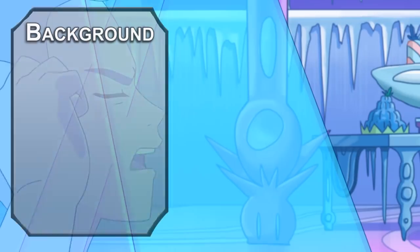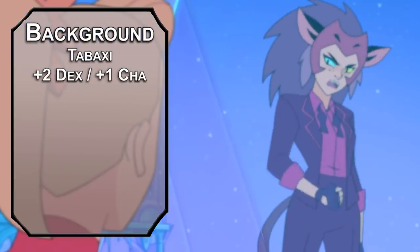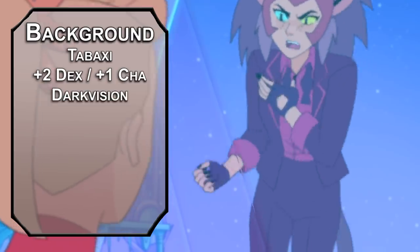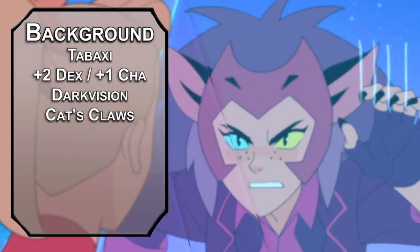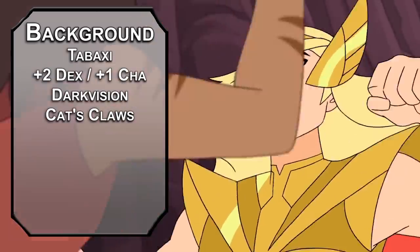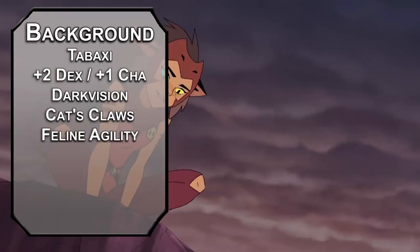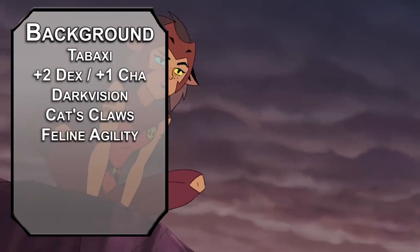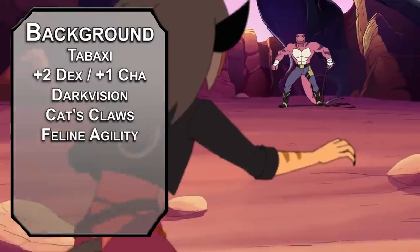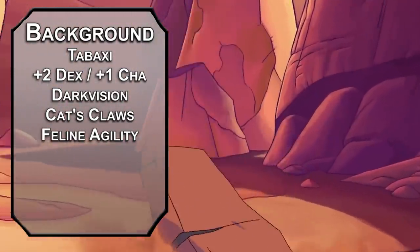Catra is a tabaxi — that should be pretty clear from the name. That gives her plus two dexterity and plus one charisma, 60 feet of darkvision, cat's claws to make your unarmed attacks deal 1d4 plus your strength modifier in slashing damage, and a 20-foot climbing speed so you can turn a wall into a scratching post. You can use feline agility to double your movement speed for a round, though you can't use it again until you move zero feet in a round — but after you've blasted 60 feet, you're probably close enough to just carve your enemies up.